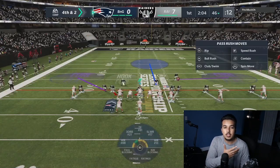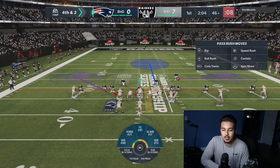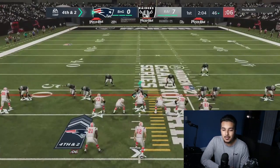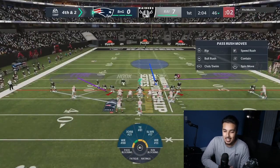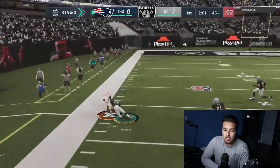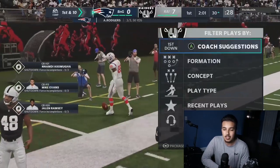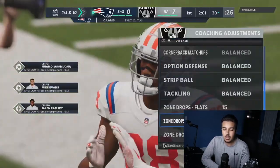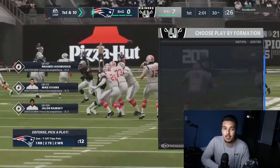Fourth down and two — biggest play of the game thus far. I'm trying to get cute with it, user Montez Sweat. It's a different version of scent coverage and I think it would have done the job except I have a low-depth purple out there and he has route cams and route ability. Man to man — great call except I had five purples out there. If I had a 10 or 15 it definitely would have got the job done.